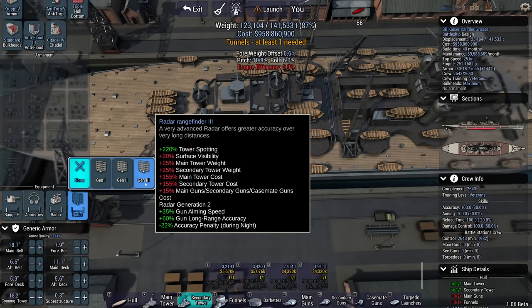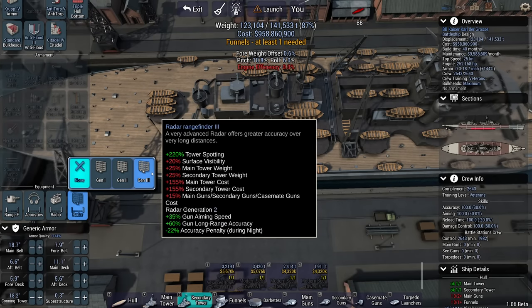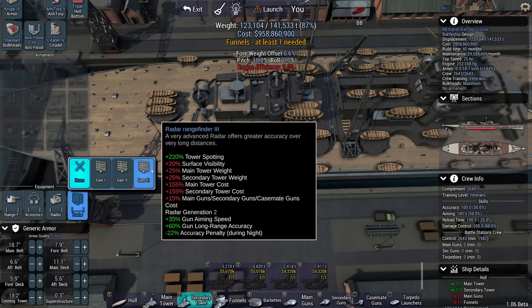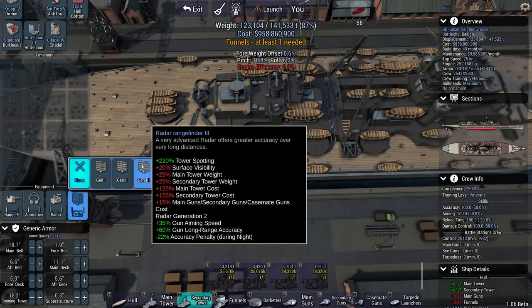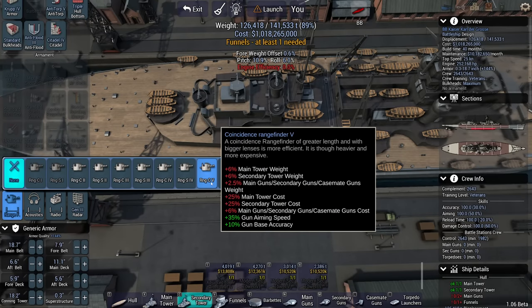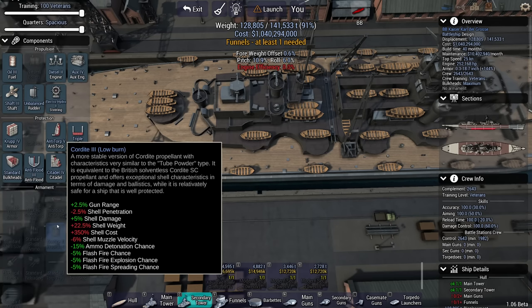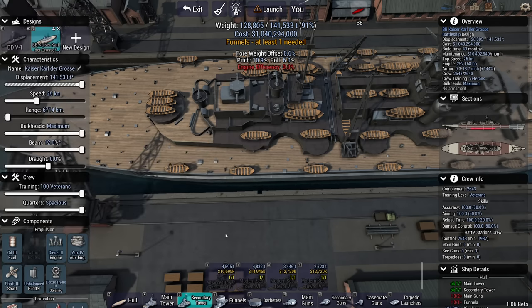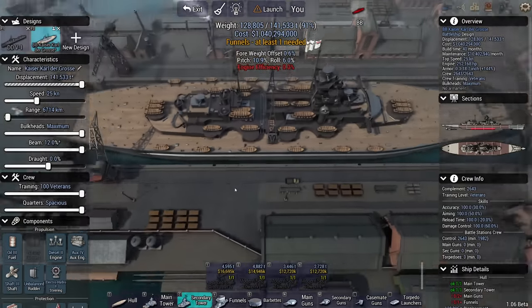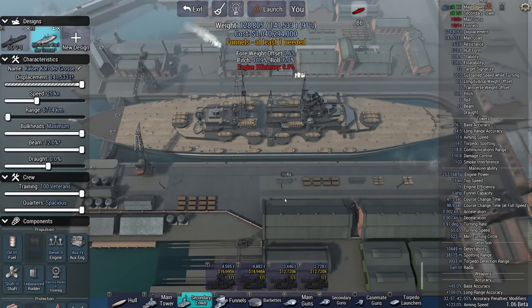Radar 3 is worth it for the simple reason of having faster gun aiming speed — the faster I acquire a target, the better. For rangefinding, coincidence, because we're looking for short range encounters, which means more gun aiming speed. Acoustics I don't really care that much about — I'm probably going to be torpedoed anyway. It's a big chunker of a ship, but a 522-meter turning circle does mean I might be able to steer out of the way.